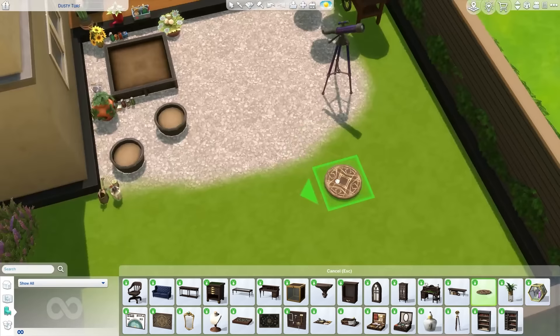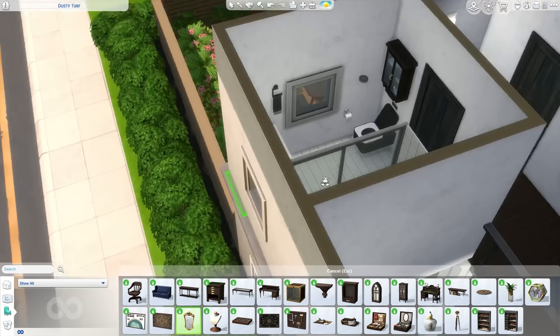The Sims 4 is so disjointed — this feels exploitative, but if you already own Realm of Magic this pack is basically an add-on for it, similar to how My First Pet Stuff requires Cats and Dogs. Unofficially, Crystal Creations feels like it requires Realm of Magic, especially with the build mode. Although I give it credit for looking very pretty, there's almost enough to make a nice little workspace if you're a gem crafter. It gets a 7 out of 10 for build mode.